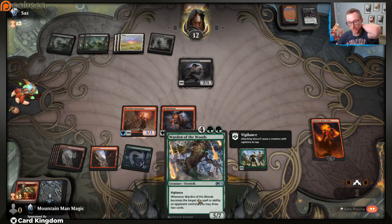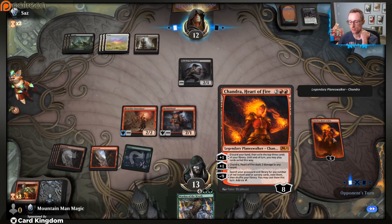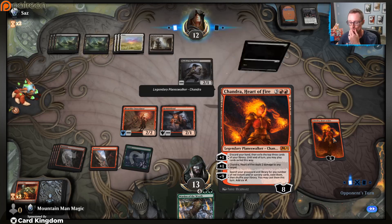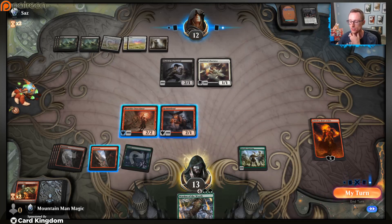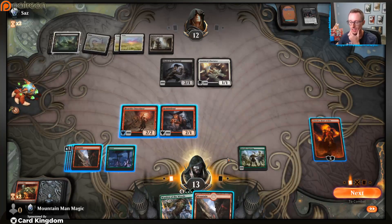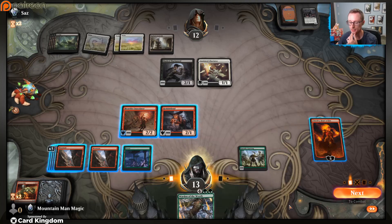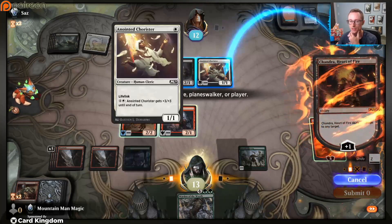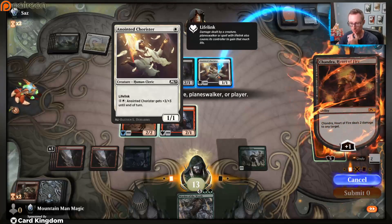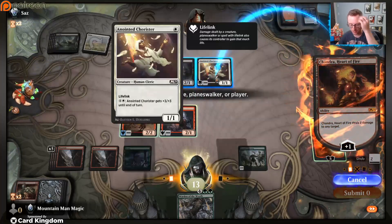Hit him, end the turn. Our issue is running into another mythic rare bomb. I'm not super worried about much else in this set - the removal that exiles the target permanent leaving us with a token, losing Chandra would not be the most exciting thing in the world. But ping him for two. And if we can hit our second green, Warden of the Woods coming down is pretty much a home run grand slam. No idea what I'm talking about.